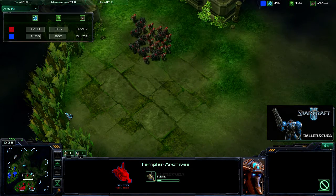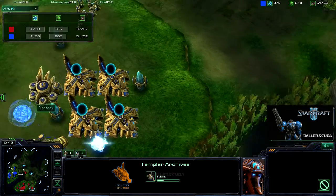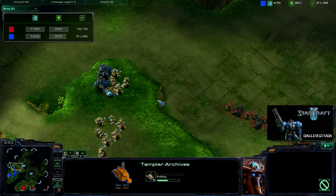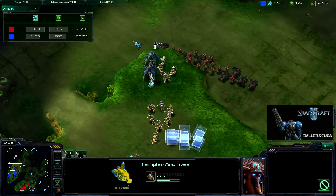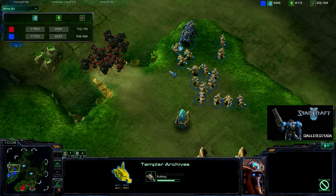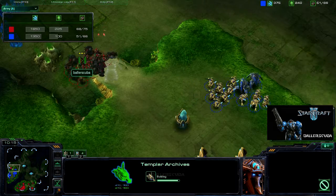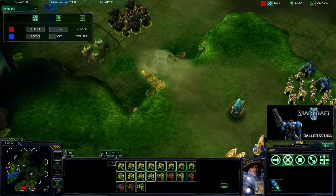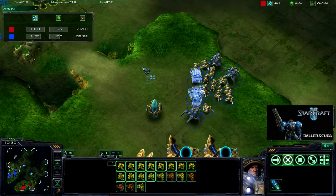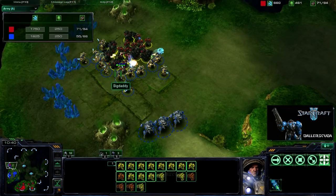High Templars are coming out and I go for a push — it's ill-advised. There was never a good time for me to go in, but on this map with that ledge I never take advantage of, he does with those stalkers and the sentry. He's able to get units in fast thanks to those warp gates. A great force field ruins one of my sim packs, and if that didn't win the game for him, it definitely won the battle, thanks to those charged zealots.